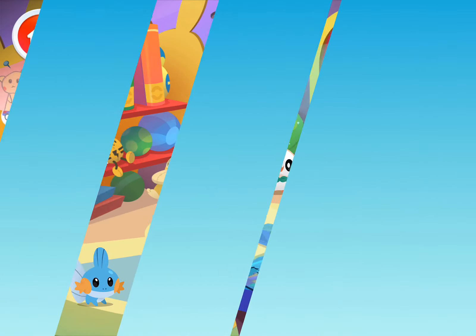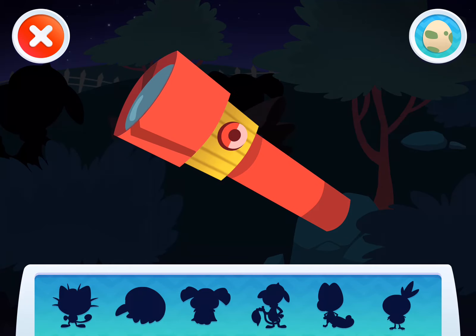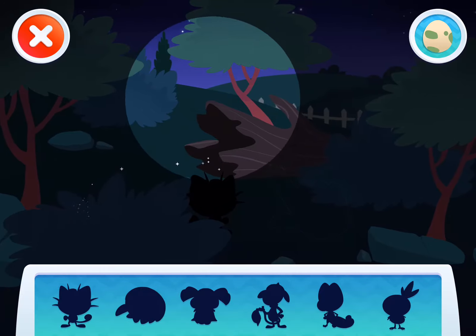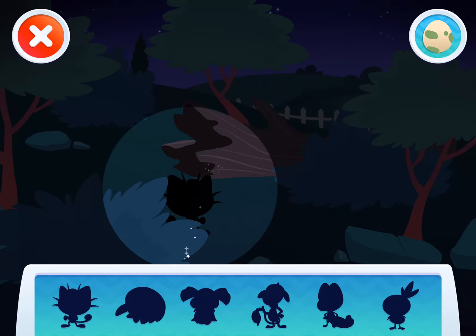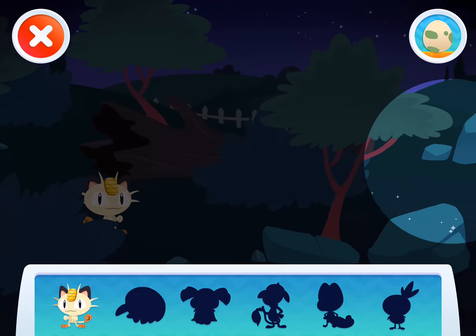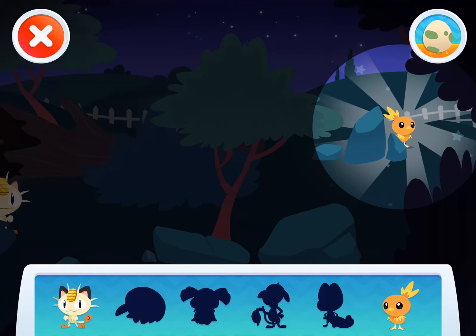Flashlight tag! Touch the screen with your finger to shine your flashlight. Shine your light to tag all the hiding Pokemon! Great! You found Meowth! Nice job! You found Tarchic!